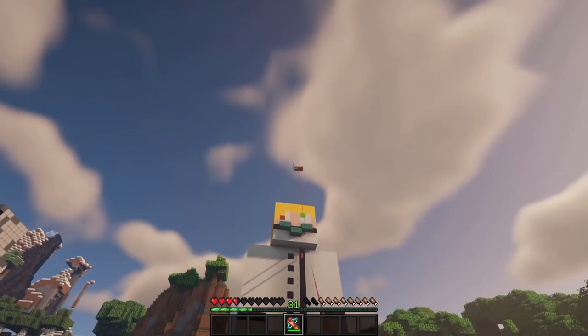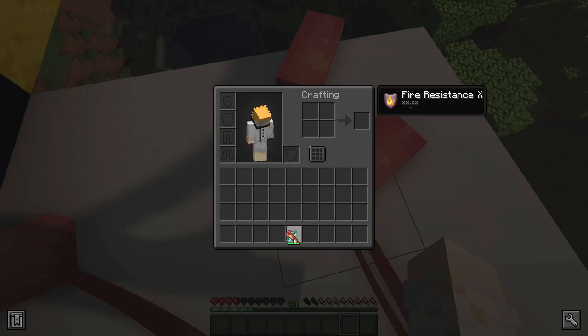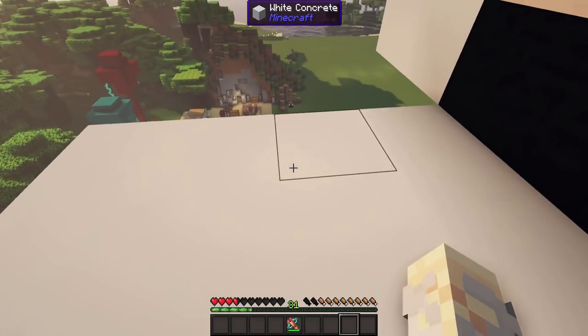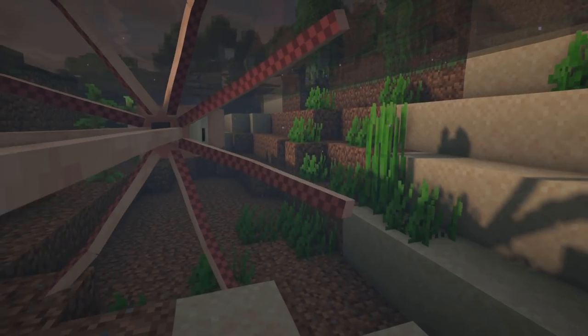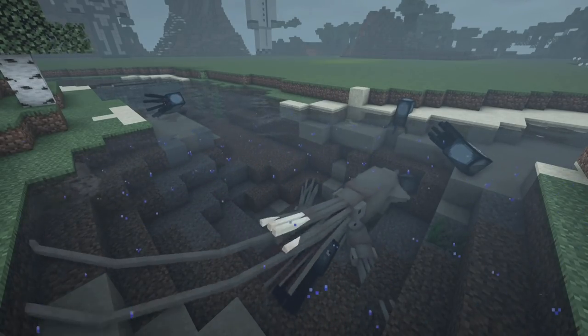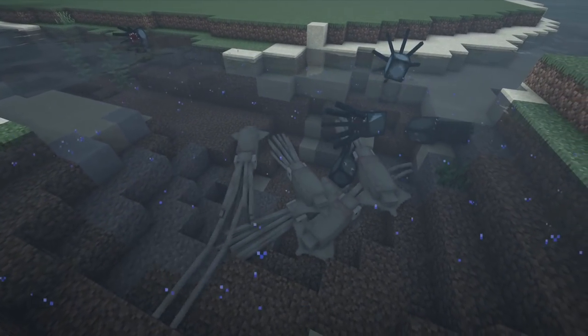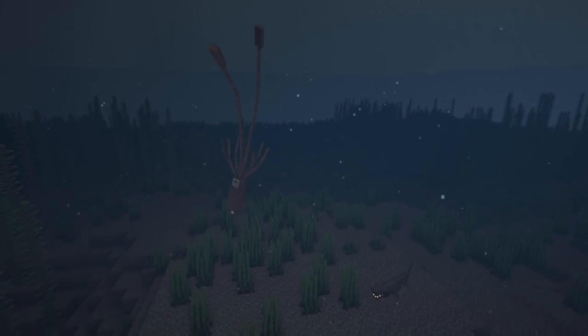It allows you to shoot four tentacles that latch onto a surface, pulling you towards it. Sneak to detach. If a giant squid is depressurized — meaning under less than 10 blocks of water — it will turn pale. Rarely, a normal squid can get struck by lightning, which transforms it into a giant blue squid, which is a rare variant.